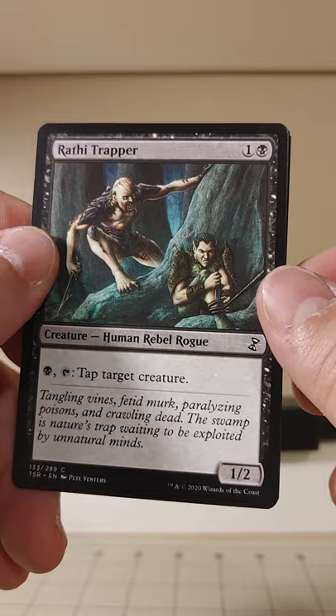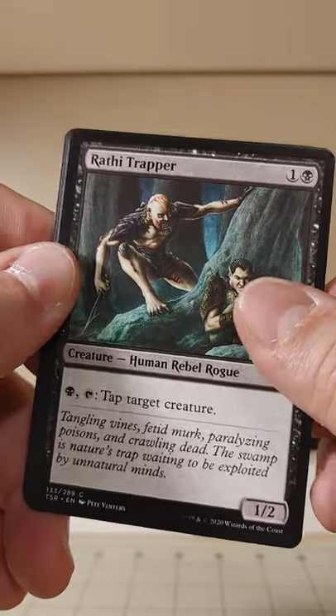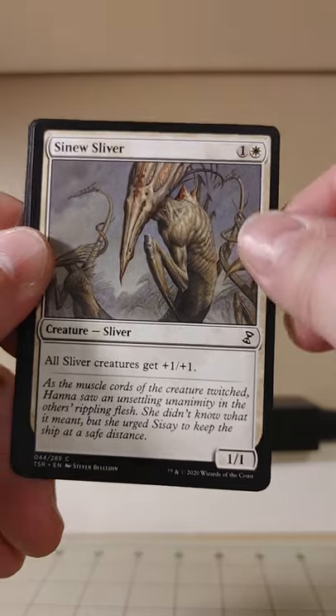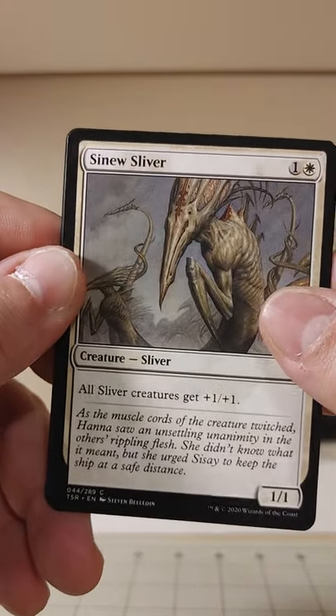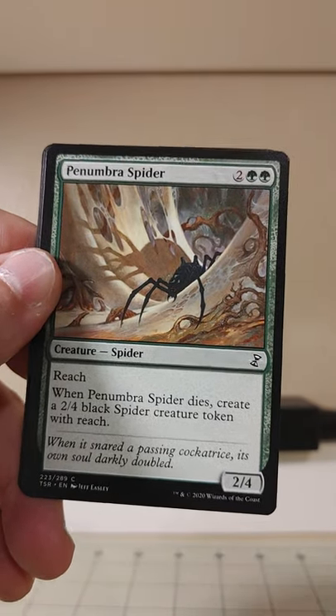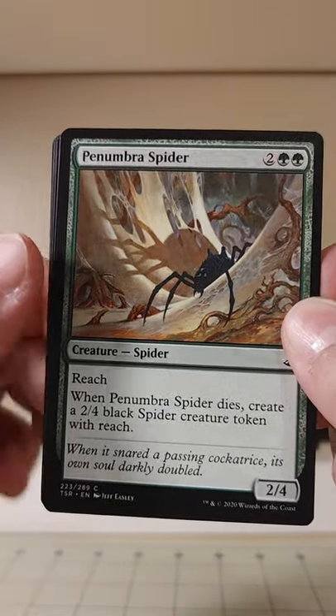Black and tap a target human rebel rogue — I wonder what Mr. Wrathtrap is rebelling against. A Sinew Sliver — all Slivers get plus one, plus one. All the other Slivers you've got also get plus one, plus one. That's even nastier.